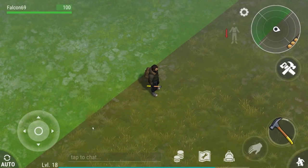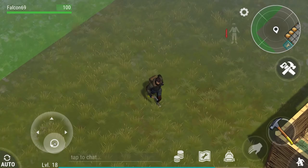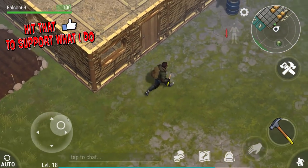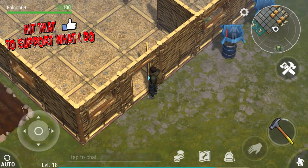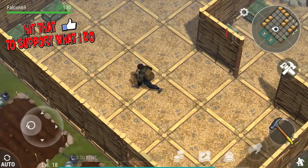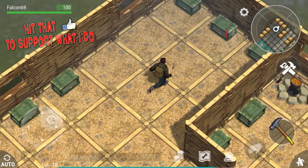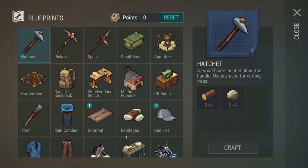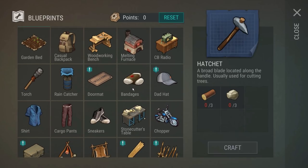Welcome back to Last Day on Earth Survival, I'm your host the Bird, also known as Falcon. Today I have a lot of new stuff to show you. I've expanded my base, created more storage chests, and have been grinding off camera - chopping wood, farming rocks, killing zombies. I'm now at level 18, very close to 19, and have unlocked a bunch of stuff.